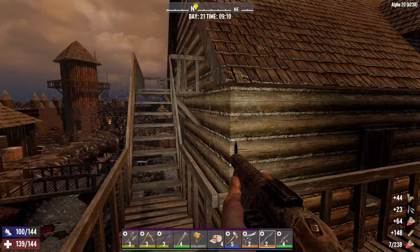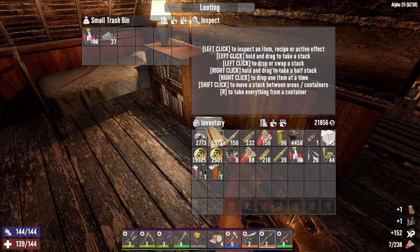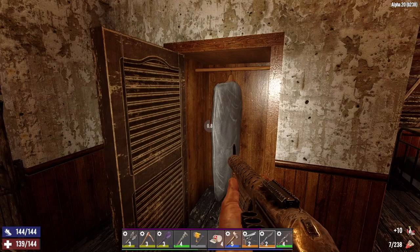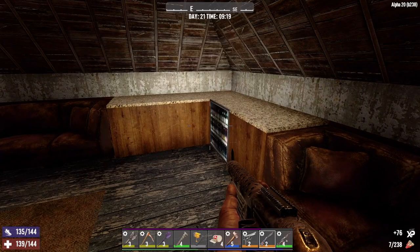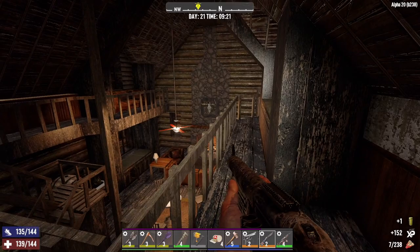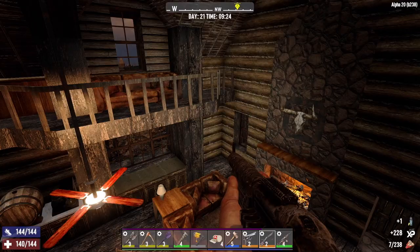Some stuff down here to loot. Oh, this is all changed. I'll take those schematics — we'll sell them to Hugh. Scrap the cement, take the plastic parts. Sewing kit? Nah. Hey, look at this — there's a pool table, a lounge up here. This is nice. Paper? Nope. I'll take the murky water. Good on the beer. Some cabinets. Empty glass jar. Water. And a half-eaten sandwich — I'm good on that.